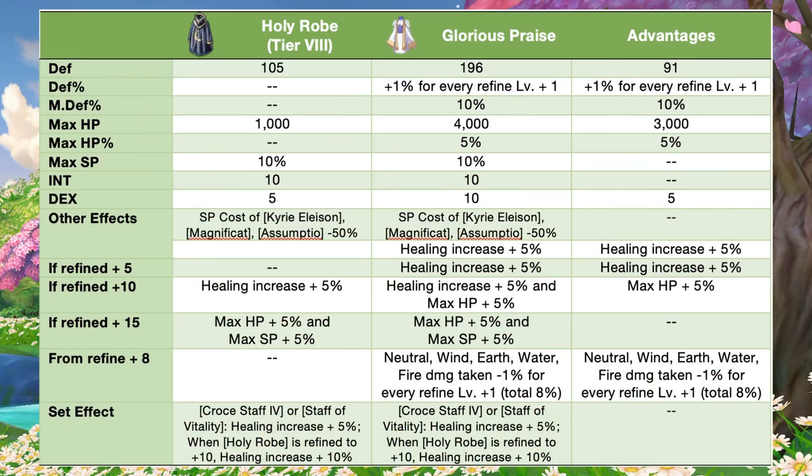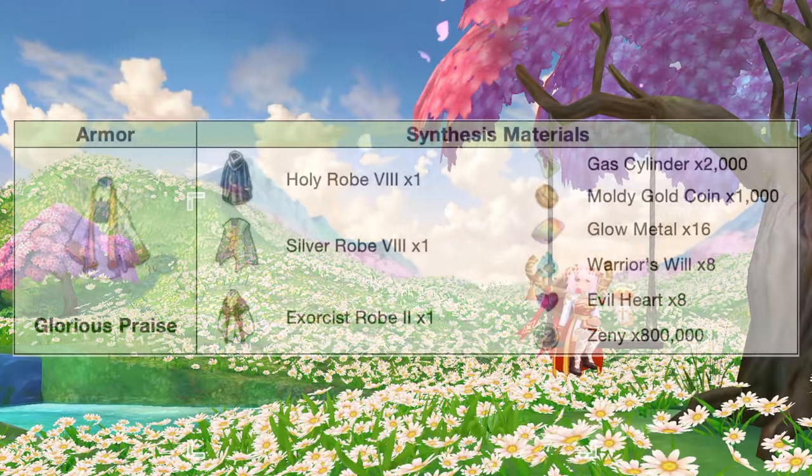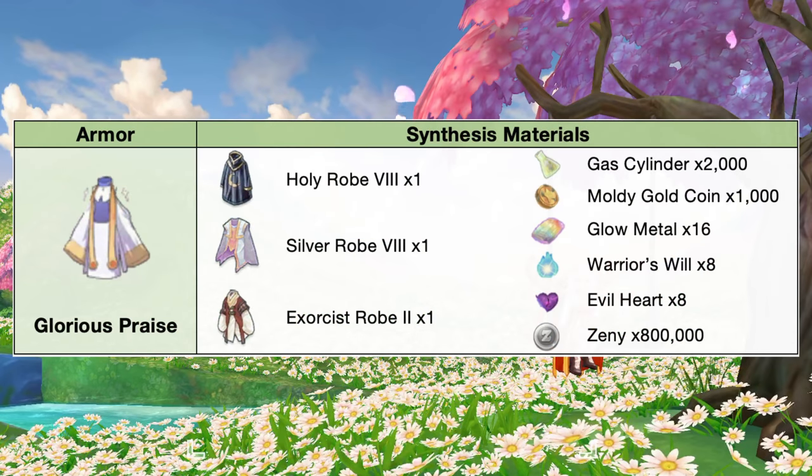In comparison to a tier 8 holy robe, the Glorious Praise will have additional plus 9 to 1 def, plus 1% def for every refine plus 1, plus 10% mdef, plus 3000 max HP, plus 5% max HP, plus 5 dex, and plus 5% healing increase. In addition, we'll have another plus 5% healing increase at refining plus 5, and plus 5% max HP at refining plus 10. Furthermore, from refine plus 8, we'll have less 1% neutral, wind, earth, water, and fire damage taken for every refine plus 1. Here are the materials needed for synthesizing the Glorious Praise.